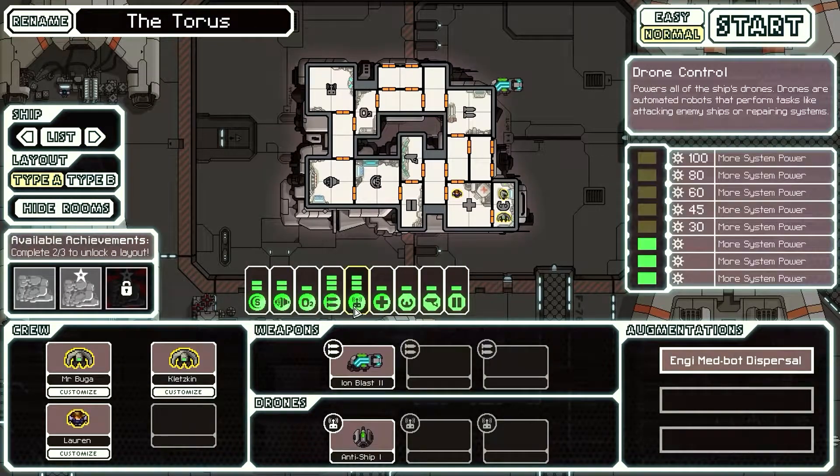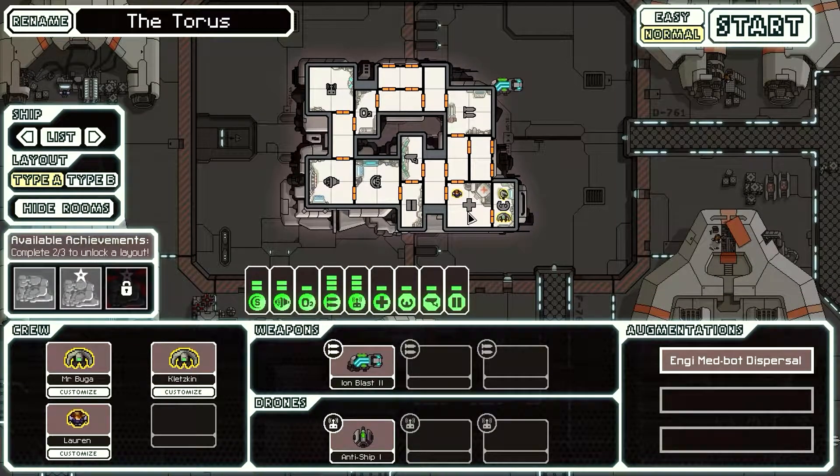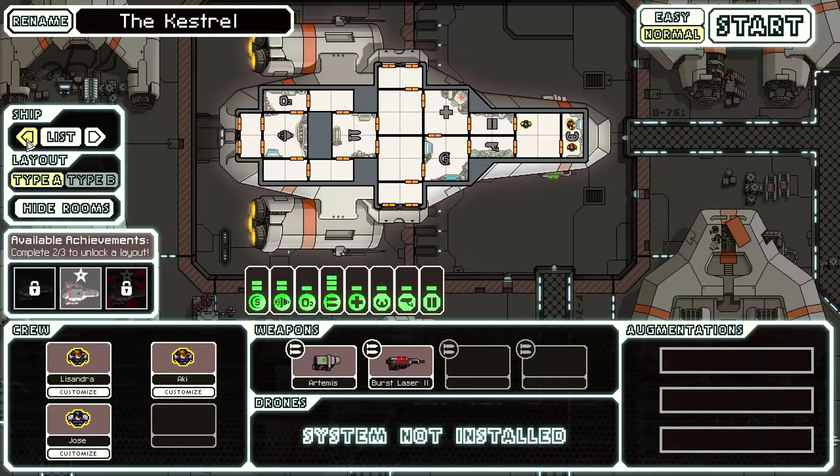This one, for example, has a drone sector, which means that you can create drones — repair drones, battle drones, flight drones — right from the get-go. But let me focus on this ship, since this is the one we're going to be using.